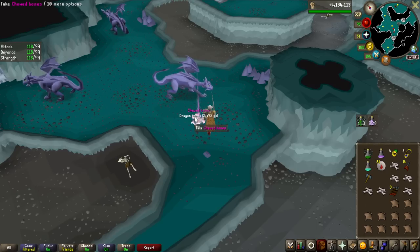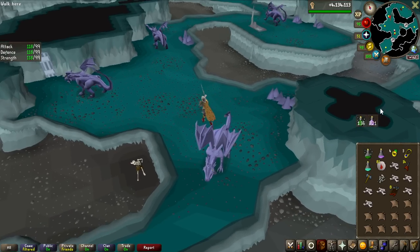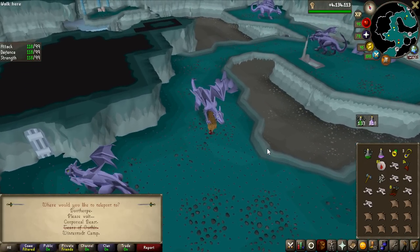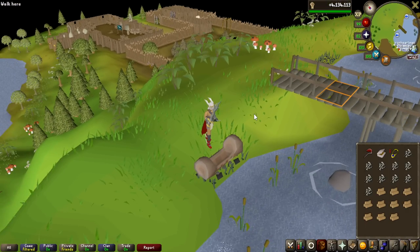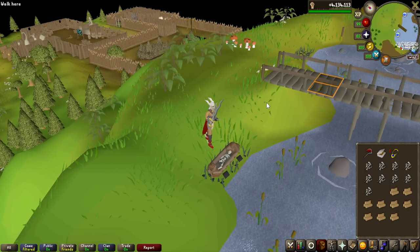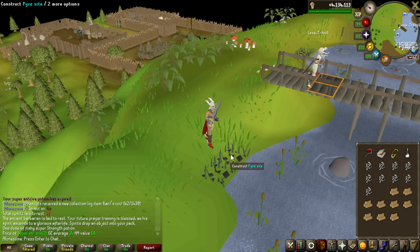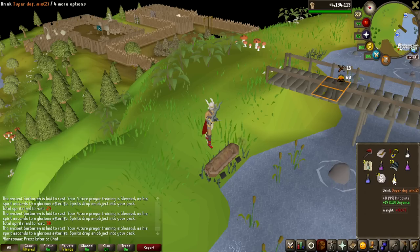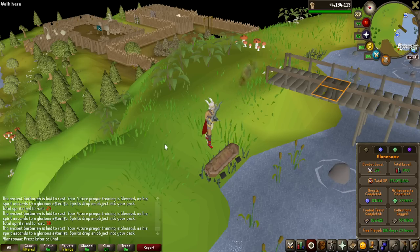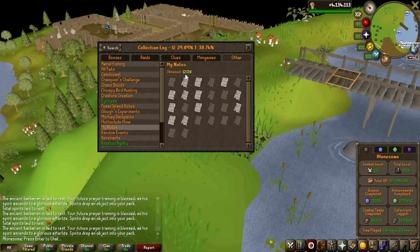We are now a decent bit into this grind, and that is the 40th chewed bone. We're going to go back to the pyres and do another 20 — maybe this time we will get really lucky. On average, I'm pretty sure it's around 10 hours to get 20 of these bones, so every half hour I do get one of them. This is now round 2 of 20 bones. The first thing is a Super Strength Mix 1, which is worth 34 GP. My collection log for the Ancient Pages is looking quite decent at this point — I have got 12 out of 26 of them.